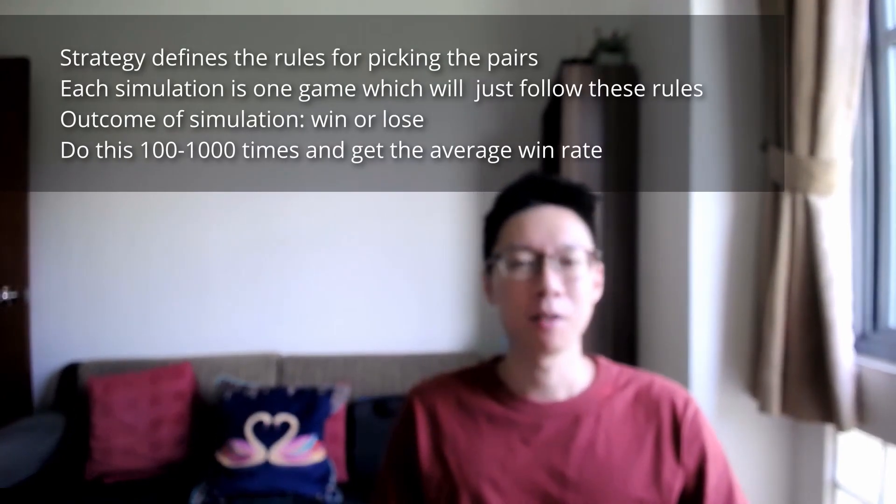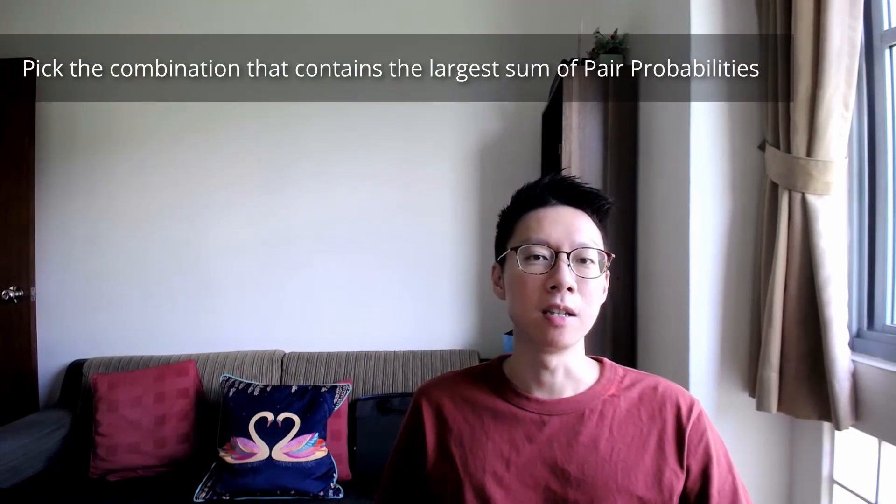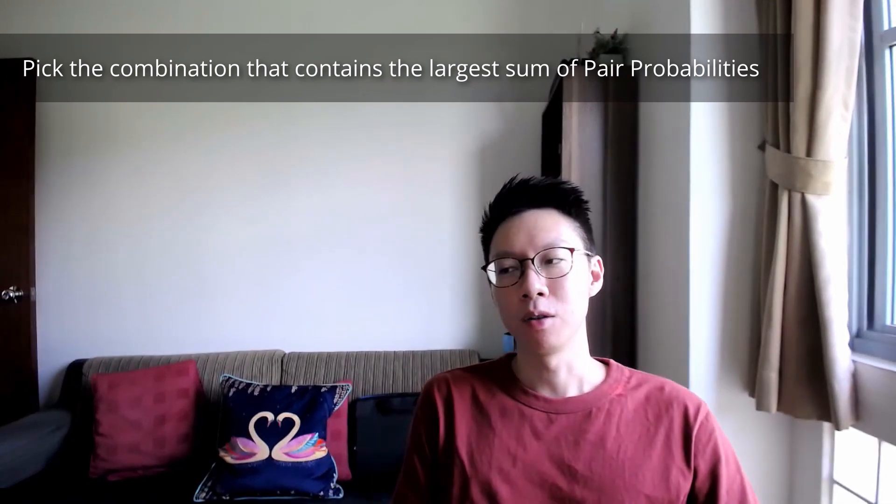I set up a simulated environment where we know nothing about the participants — they are just numbers. I've coded up some strategies, which means there's no intervention; it's like an algorithm that just tells us which pair to pick. I run these simulations over hundreds or thousands of games to come up with a final win rate. The strategies we're going through today focus on picking the pair to be sent to the truth booth. For the matching ceremony, we simply use the combination with the highest sum of pair probabilities.